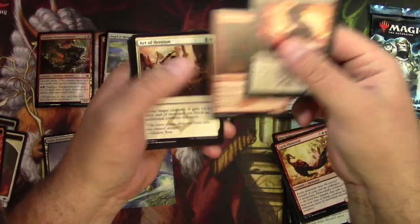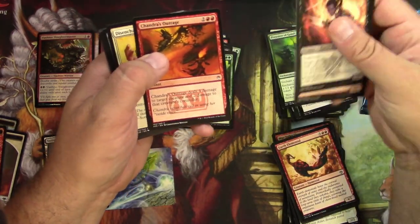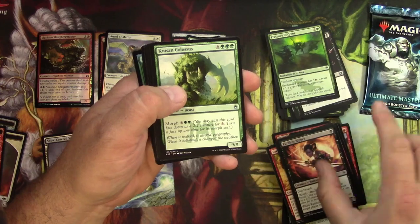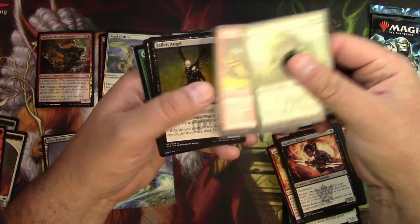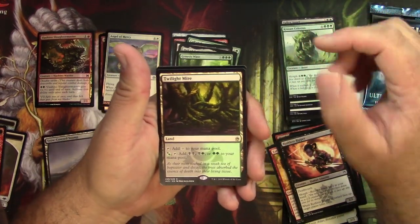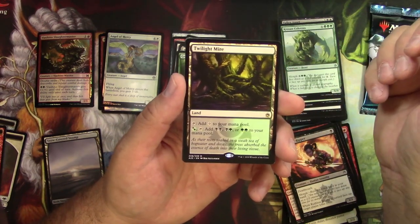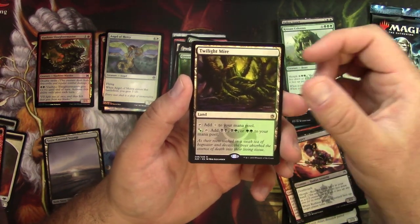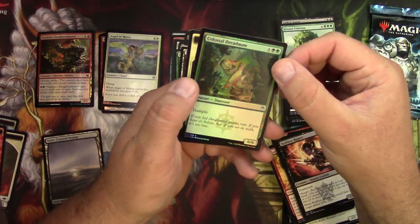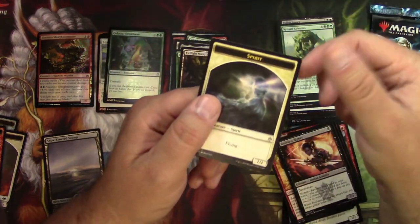Masters 25. The Ripper. Presence of Gond is good, I'm gonna pull that one. The Self-Assembler, Crosis and Colossus, Simian Spirit Guide — cool. Fallen Angel and a Twilight Mire. I think these are called filter lands — you can tap it to add colorless, or pay green or black to add combinations of green and black. I feel like these are useful but I don't know what I'm talking about. Colossal Dreadmaw — love the art on that — and a Spirit token.